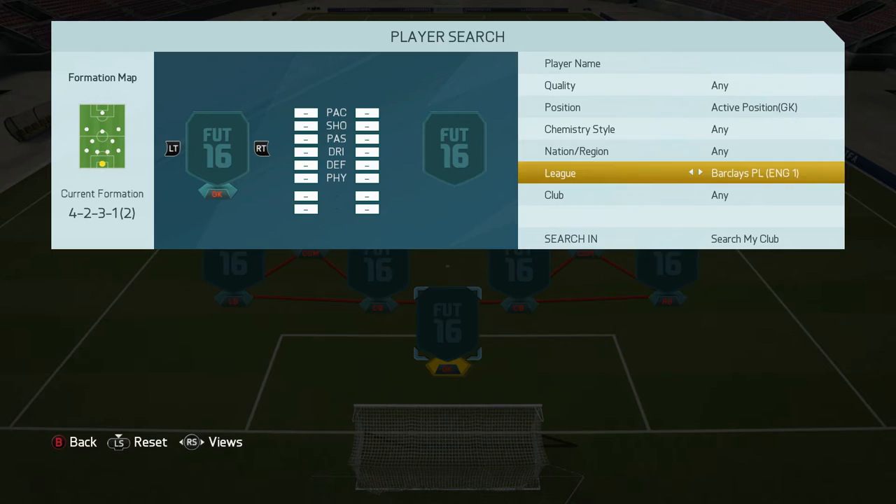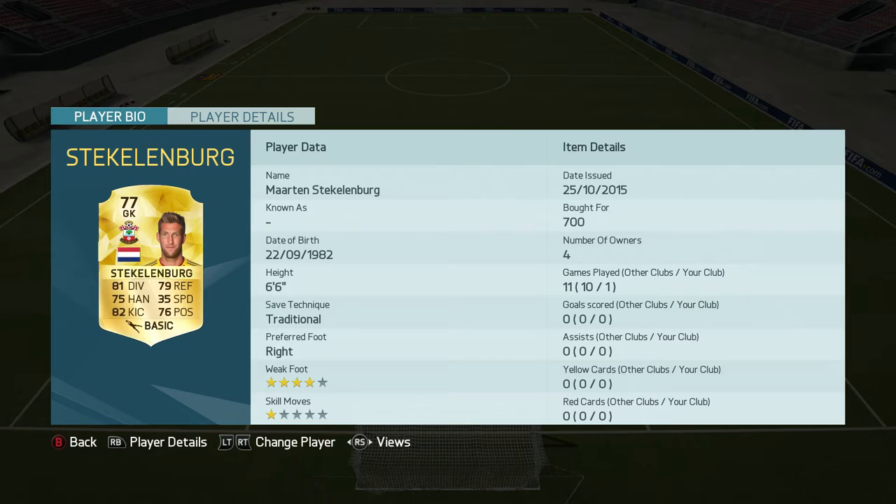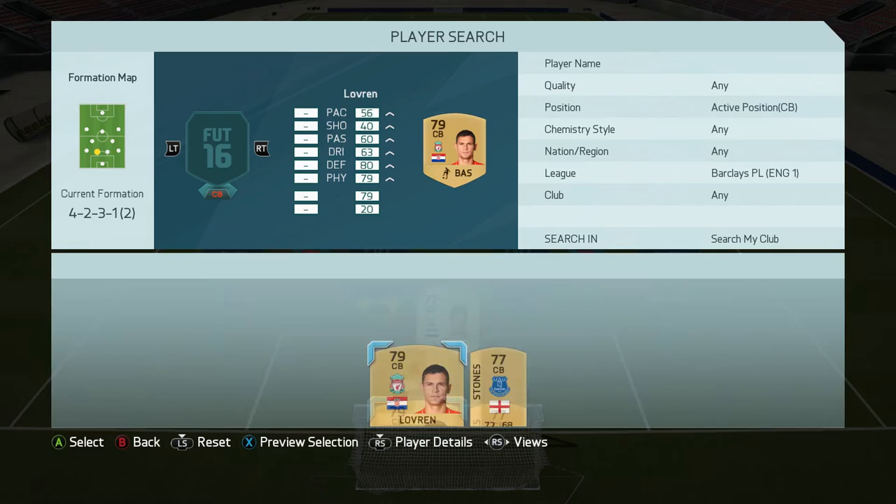We're going to go Premier League and we've got Stettenberg — hopefully I'll pronounce that right — but he looks like an alright goalkeeper with all-round stats and he's 6 foot 6, so hopefully within the divisions that we'll be playing he will be a good addition to the squad.